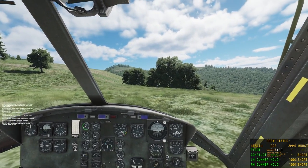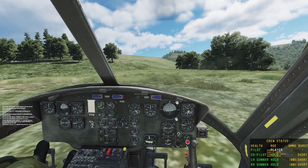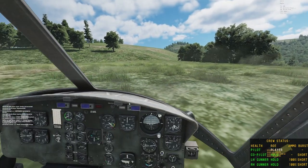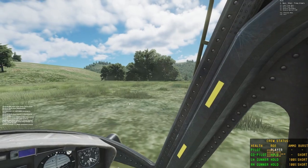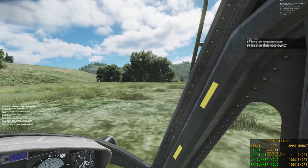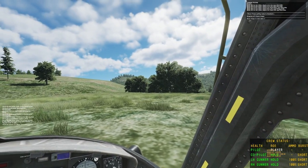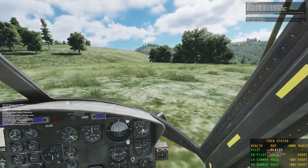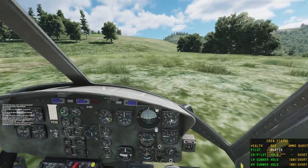All helicopters are in some way capable of doing at least some of these missions, but some are much better suited than others. Generally the larger troop carrier helicopters — the Huey and the Mi-8 — can do those missions a lot better, but are worse at others. The Hind and the Gazelle will have less troops to do those kinds of missions with, but they do have other advantages. Still, any of them can do these sort of missions. So let's get on with the video.